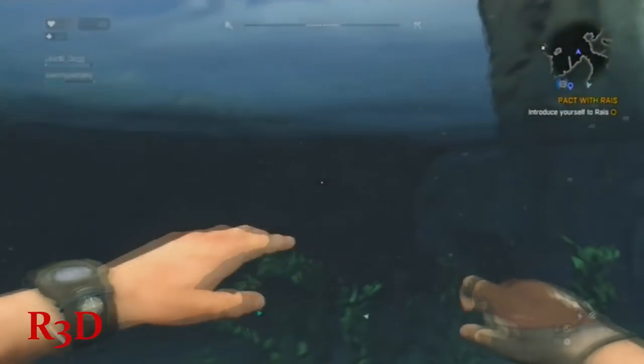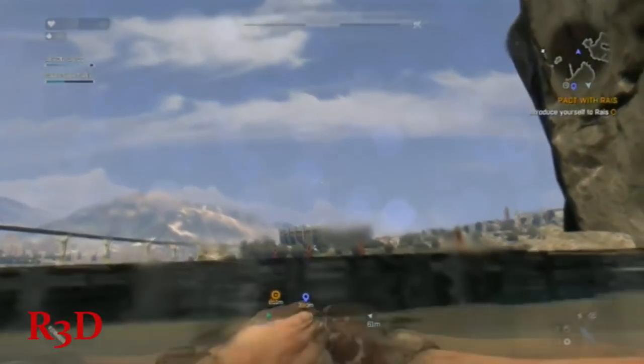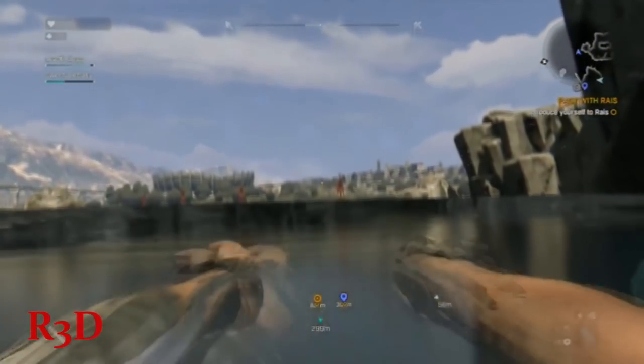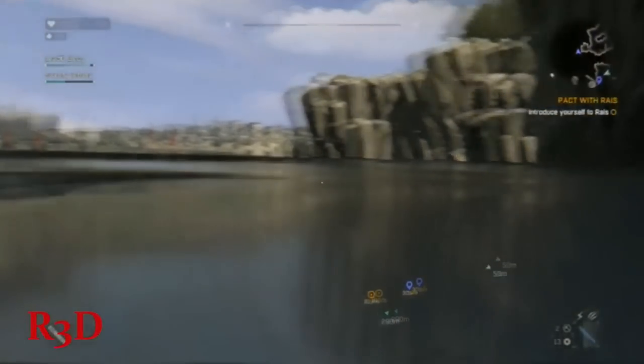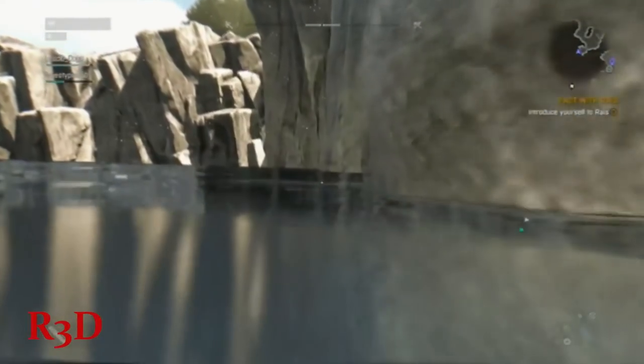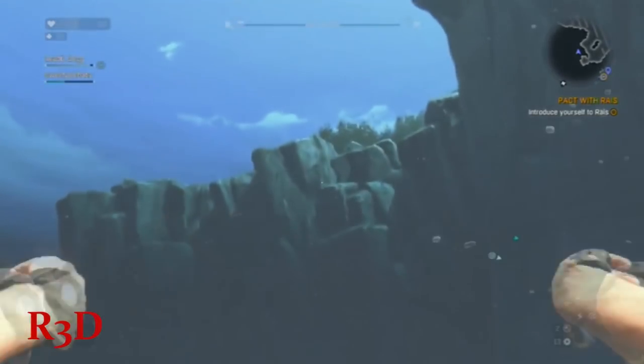Hello everyone, this is Red from Red's Third Dimension Gaming. Today I'm going to show you how to get the EXP Excalibur weapon. Basically, you see where the bridge is — after you get the little gun and some bullets, you keep going down and there's a river.